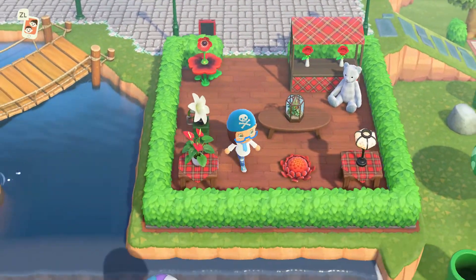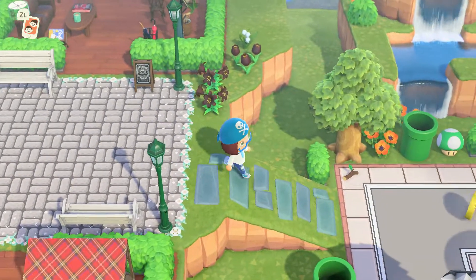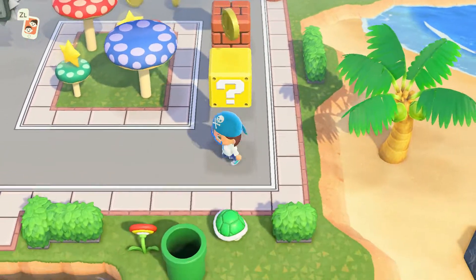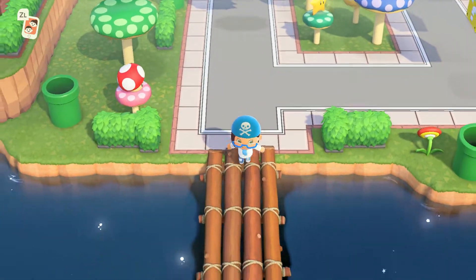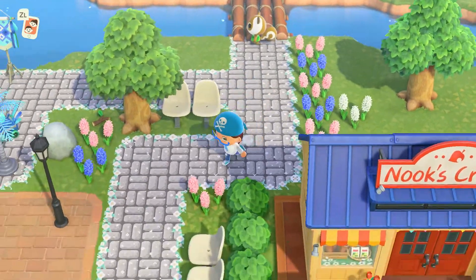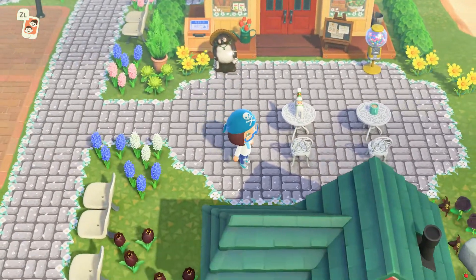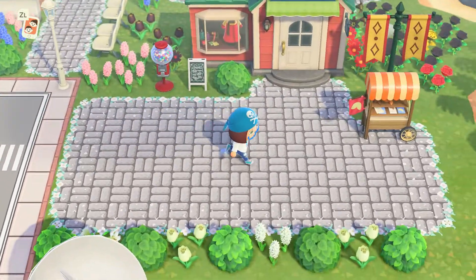Coming over here, it's all done in the same color theme. This is too cute - check it out, we have the Mario area! This is so fun. Coming back down over the path area, there are so many options. There's Nook's - look at that, is this not creative? It's all color coordinated on this island so beautifully. And here's the Able Sisters - I don't want to show you that yet but I will in just a second.